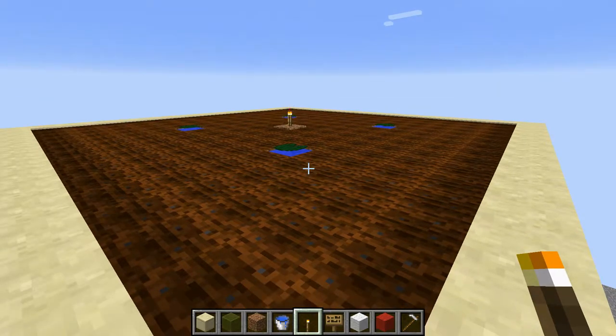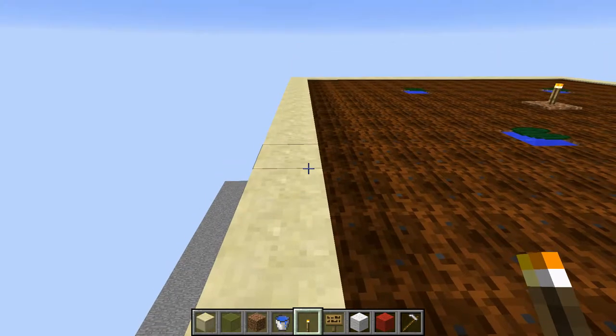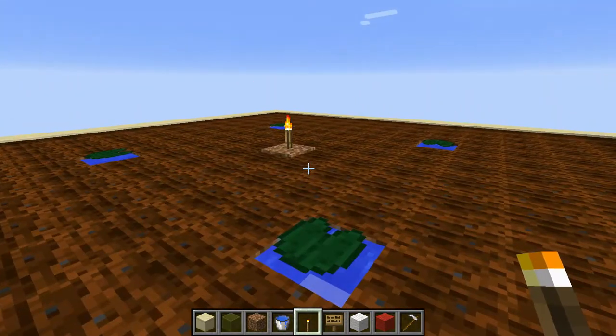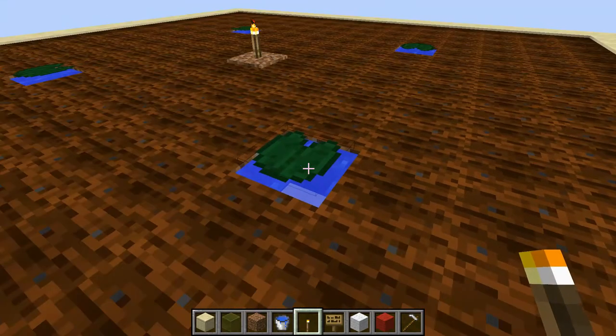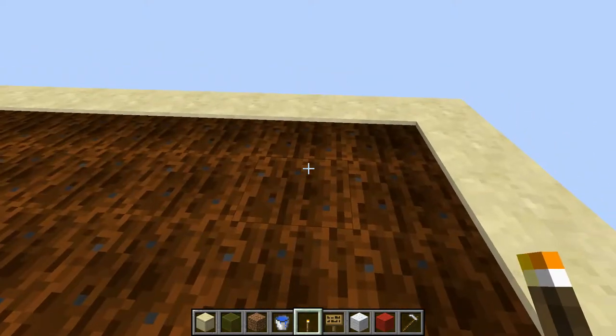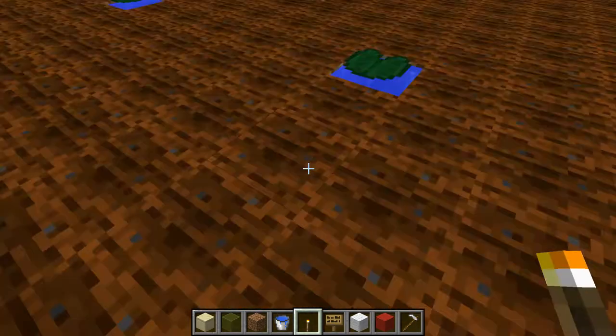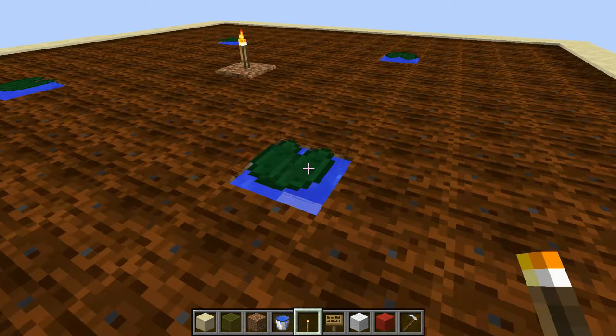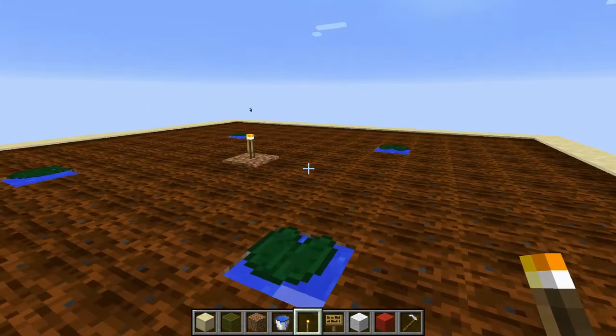First you want to build a 17 by 17 foundation, and on top of that a 15 by 15 farmland surrounded by a wall that you have to expand upwards. You want to mark the center of all the farmland and then place 4 buckets of water. They are all 4 blocks from each side away, so they are enough to water all the land.